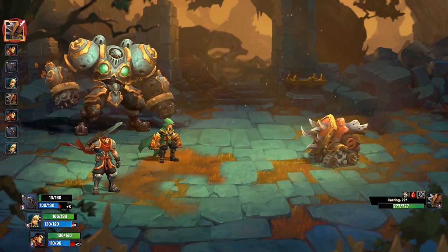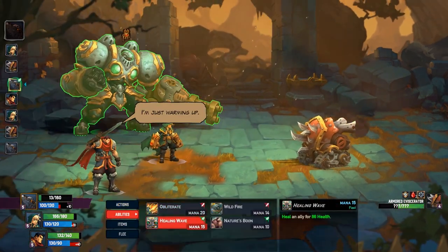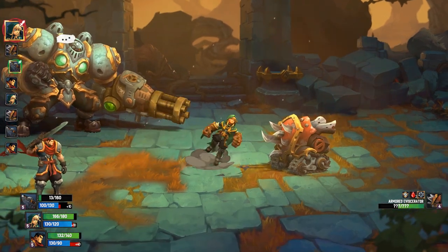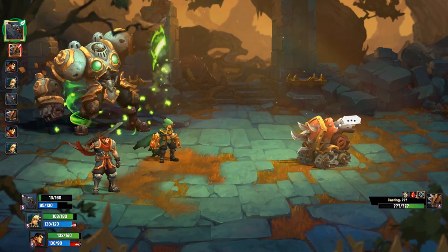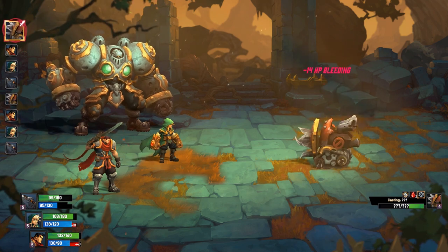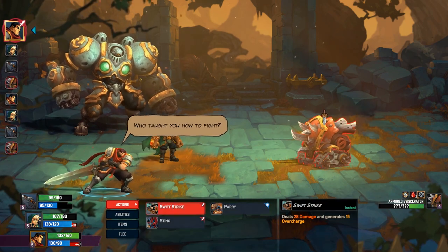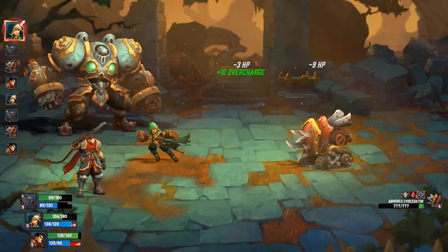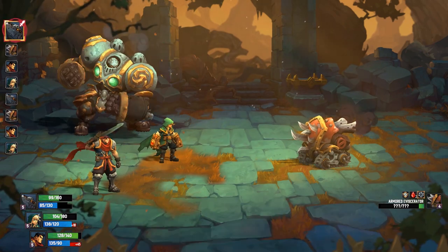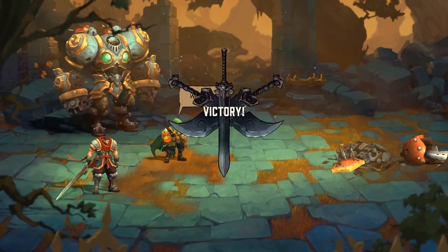Holy shit, he is going down. Let's not be stingy here. These enemies are not chumps. But I'm learning the exact process. At this point let's go for a swift strike — it's pretty close to dead. I do have some healing potions to work with. Definitely need that weapon back; the reduced DPS is hurting.